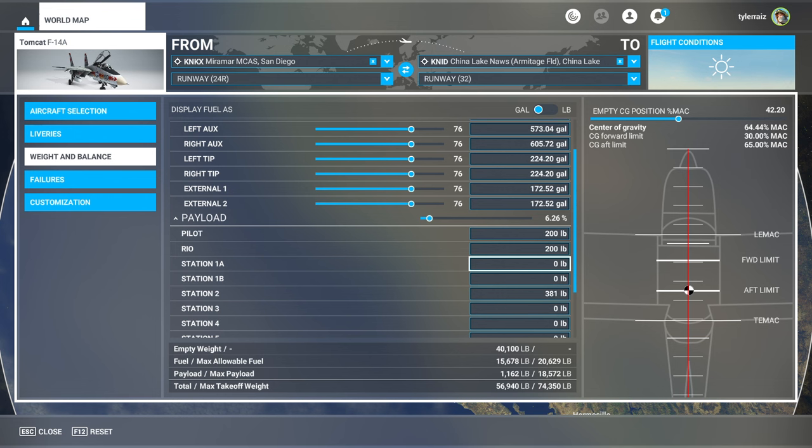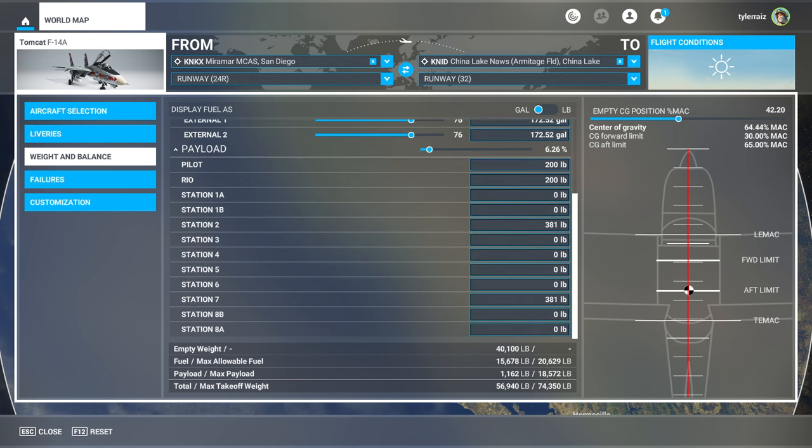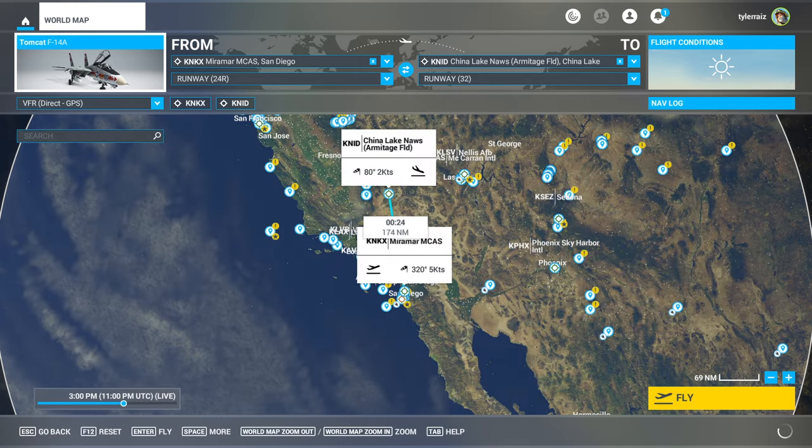There is supposed to be the possibility of weapon placements — there are presets — but only with the non-Microsoft version, not the marketplace version. I got this off their website, so maybe I'll see if we can load it out with the Jester menu. We do have a co-pilot Jester, a RIO — not a co-pilot — and we will see how that functions as well. So without further ado, let's get to it.